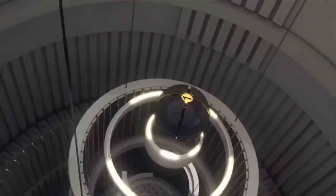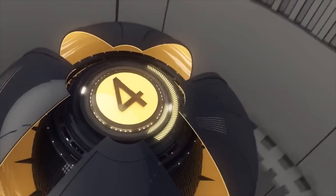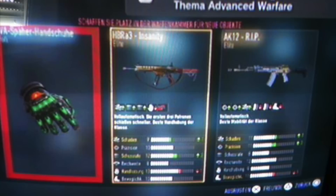Moving over to 4th place, we have a player called Vadim. He also gets a double elite — an HBR A3 Insanity as well as an AK-12 RIP. This supply drop is also quite good because both those weapons are the best in their category. You've got the Insanity with the nice camo, and obviously the RIP, one of the best assault rifles in the game. Vadim, 4th place, well deserved.